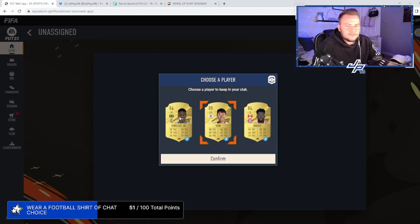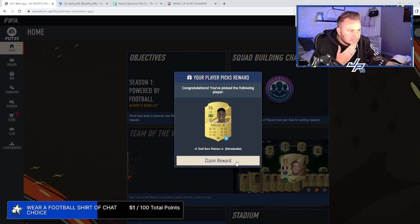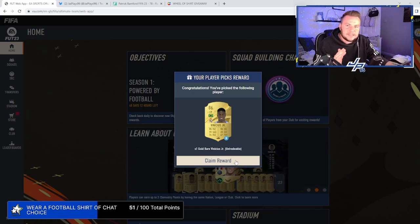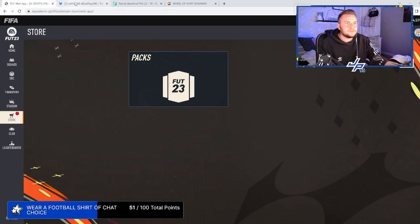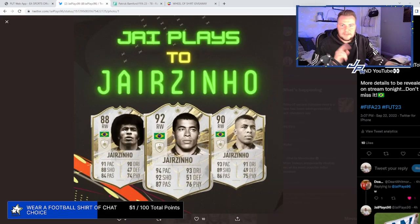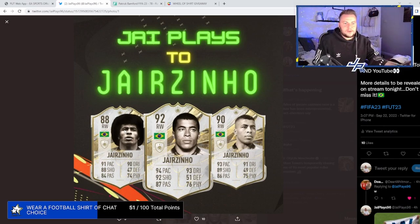Do any of these players have J in their name that we can use? We've got to take Vinny Jr. — it has to be done. That's a disgusting card. He's Brazilian, so if we ever do get Jay Zinho, we can link him up. You can't be Jay Zinho without the hair — someone find me a wig like that and I'll wear it, chat.